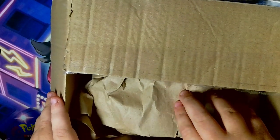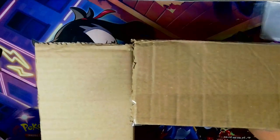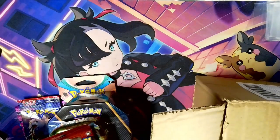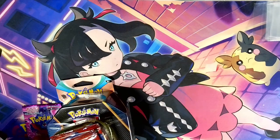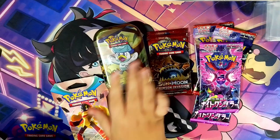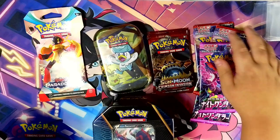Let's open this up. Hopefully it's not just brown paper. Let's get everything out. Just going to sort everything out. So we have four Japanese packs, two Sun and Moon Crimson Invasion, a Mini tin, Paradox Rift, and the Usain Samurott V.